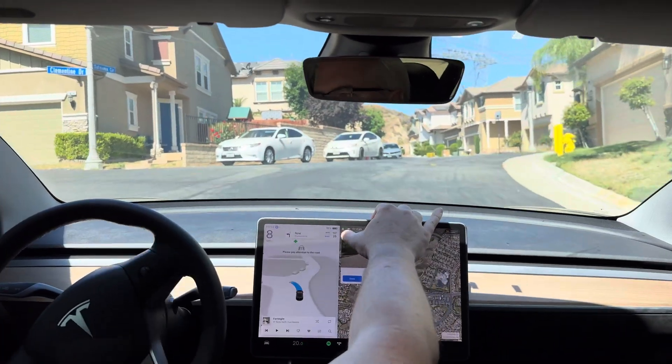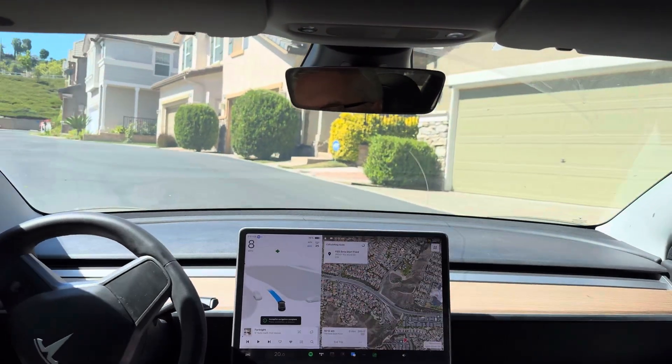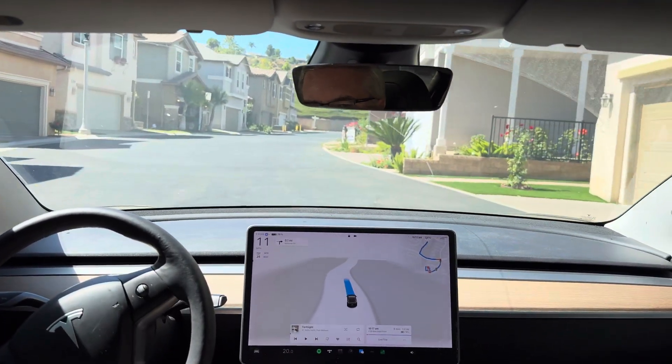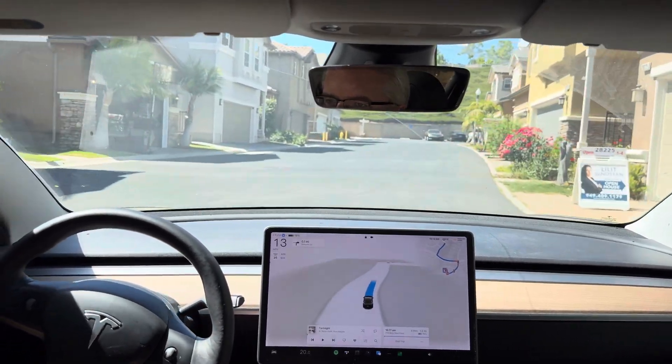Now turn left onto Clementine Drive. Nice. Now turn right onto Dead or Lane — okay, there we go. It's now heading back to our start point. See how it navigates this little neighborhood.